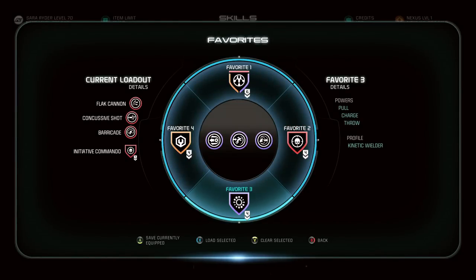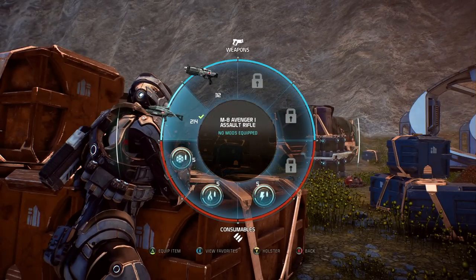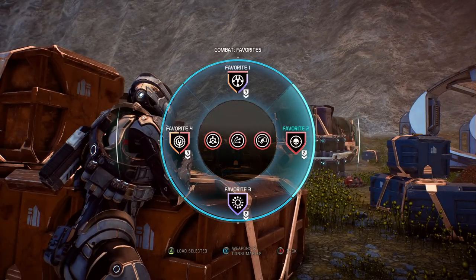This brings us to favorites. Favorites are a quick way to map three skills and a single profile to one slot. Any time during combat, you can switch between one of these four slots, giving you access to up to 12 of your favorite skills during the course of a single fight.